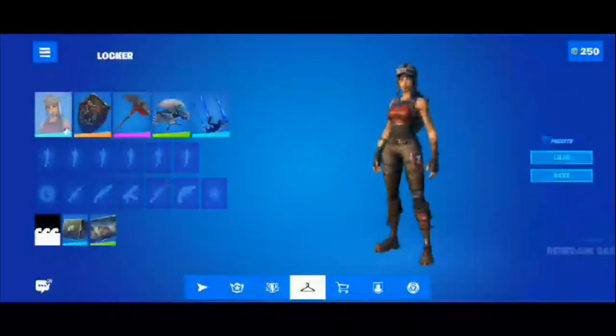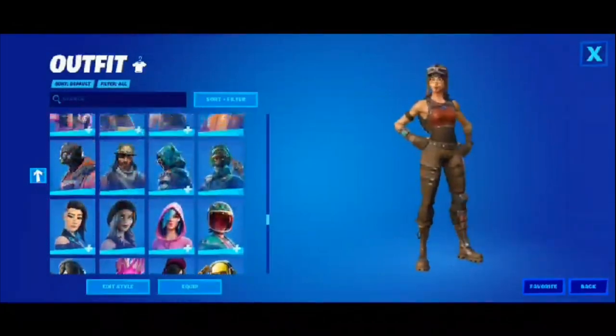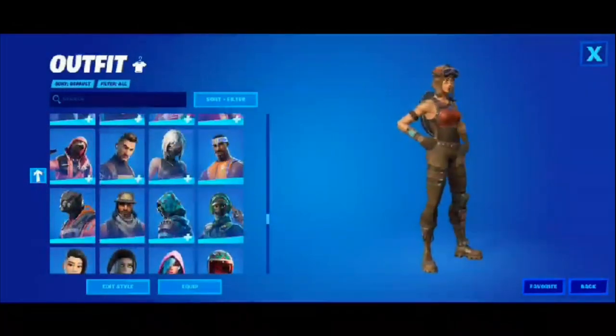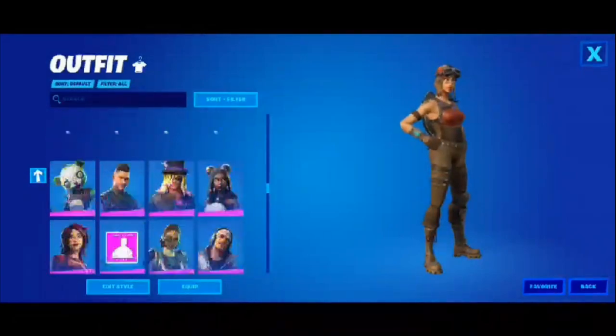Once you load into the game it should take you to the lobby, and if you look in your locker you should have every skin in the entire game including unreleased skins. You can use these skins in your lobby, equip them, and you can also join your friends if you want to.